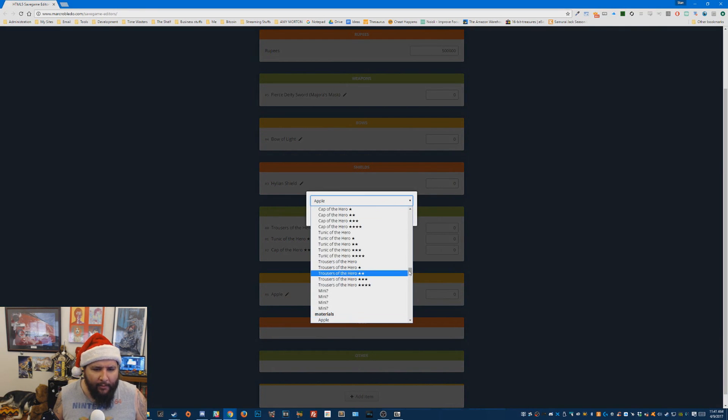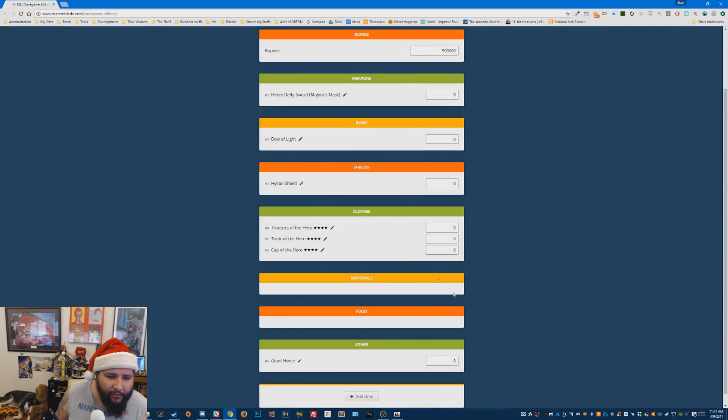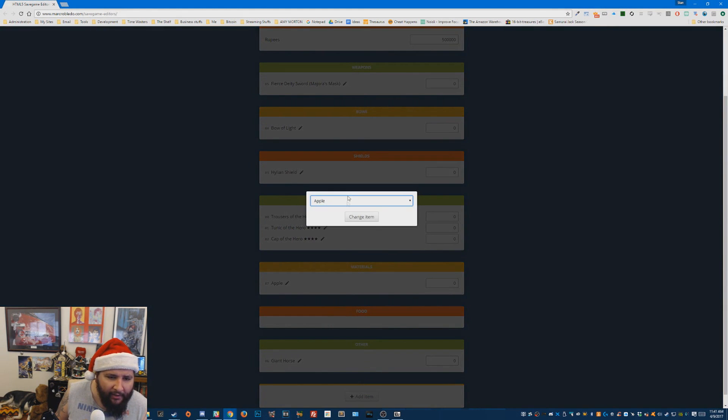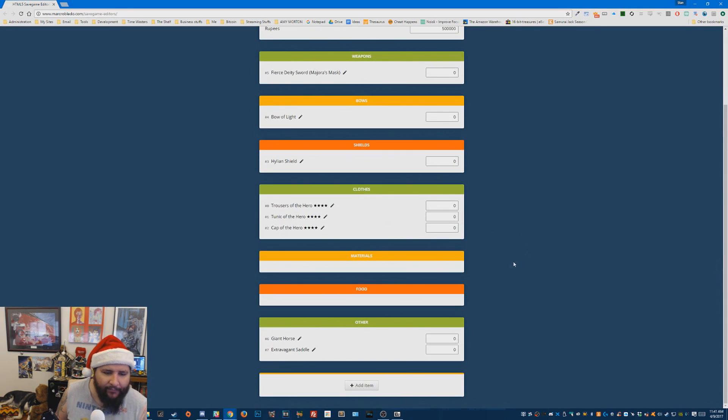Let's scroll down to the bottom and see what 'other' is — like key items and stuff? Oh sweet, you can give yourself things like this. I'll take the giant horse and add that. And an extravagant saddle — that sounds good. Okay, that's good for now.